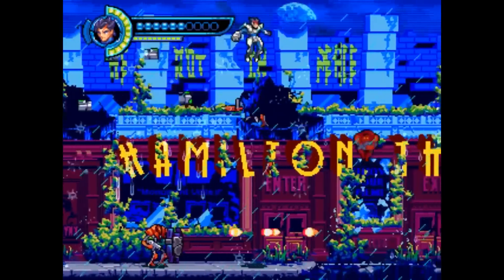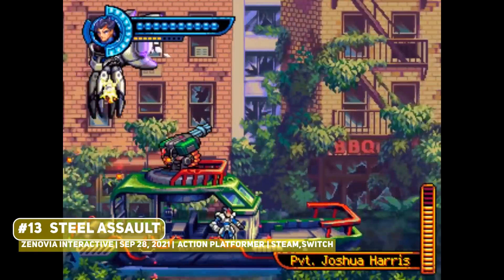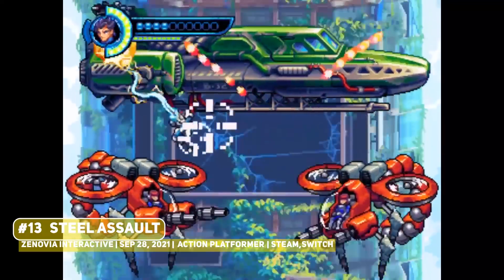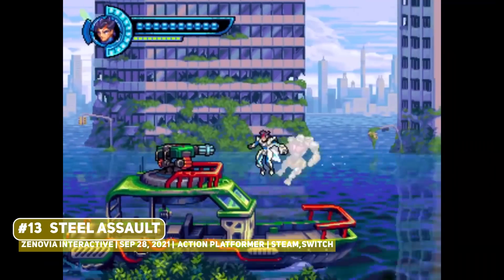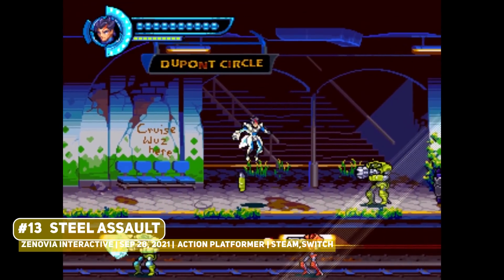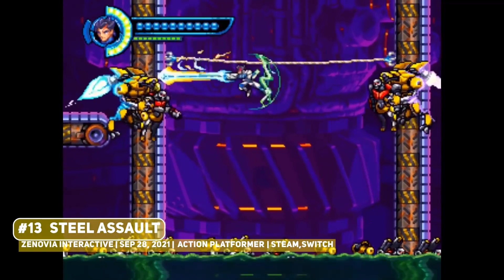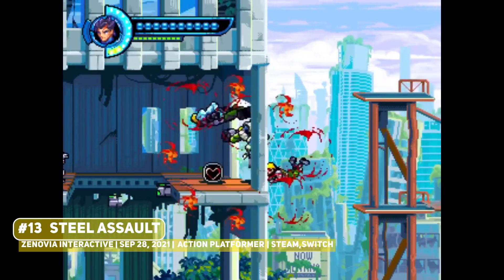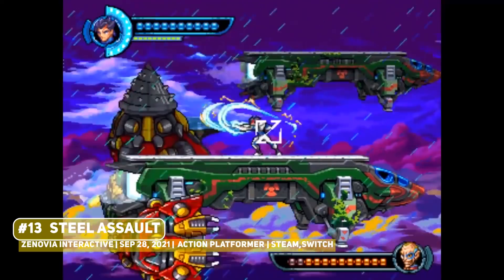Another long-in-development Kickstarter title that made it to launch is the pixel art action platformer Steel Assault, looking like some long-lost 16-bit title that plays pretty much how you would expect it to. You play as a resistance soldier battling against a dictator and his army of goons, but with a very interesting twist — our hero has access to a zipline of all things. There are bits of Gunstar Heroes, Metal Slug and Contra in this, all with a fantastic pixel art look, and it is tremendously underrated. Do note that it is a shorter experience but is worth it for the entertainment value alone.